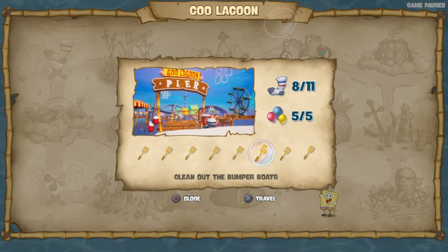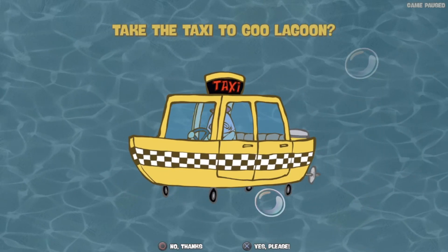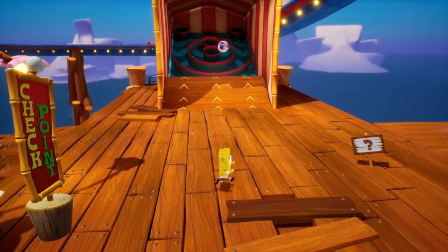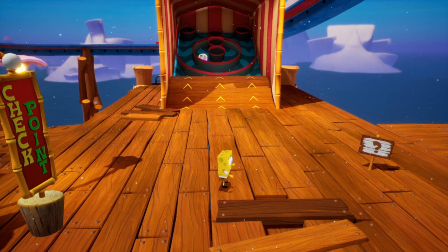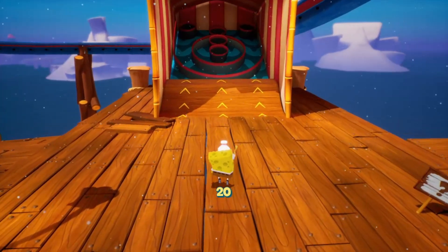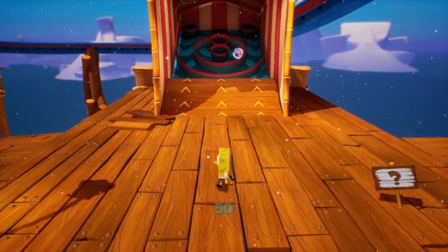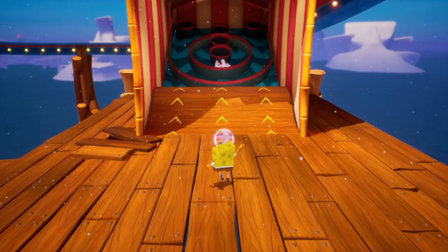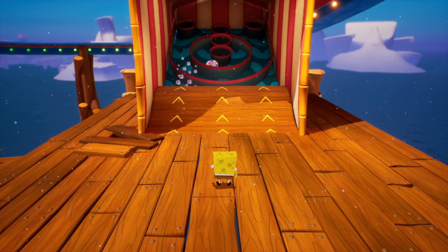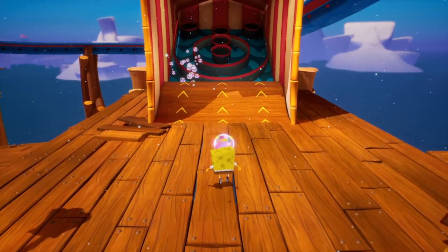The next one's in Goo Lagoon, right? Yes, it is because it's down on the pier. The closest spot where I've actually got a score... 20? Okay, I'm bad at this. I'll take that. Oh, I've just got a top one. Another 20. Oh my god, I gotta get in the middle - is that a hundred points? So close.